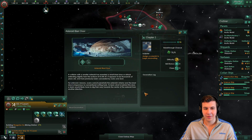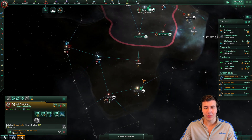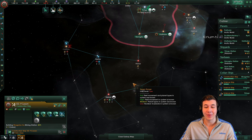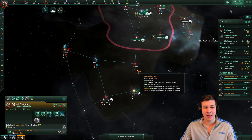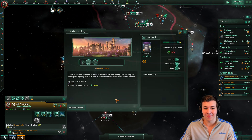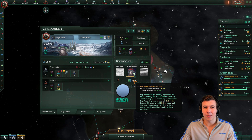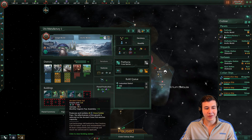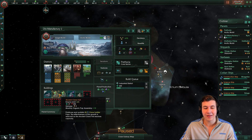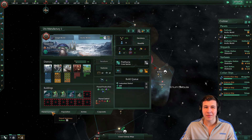Asteroid blast door — this gives you 50 to 100 minor artifacts, which amounts to about 25,000 to 50,000 energy credits. That is a nice cash boost and we're definitely going to want to go for that. Look at that — 30 pop assembly per month. As I mentioned before, if you have very few pops on a colony after year 10, your growth is going to be insane. We've actually built two ancient clone vats on our alloy world because we're going to want this planet to be a little bit bigger. Jobs are going to be a slight concern, but I think we'll handle it.